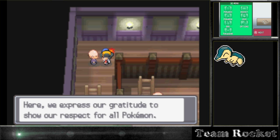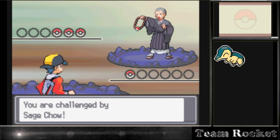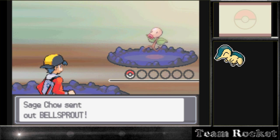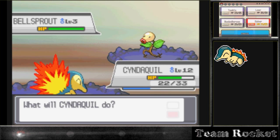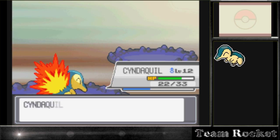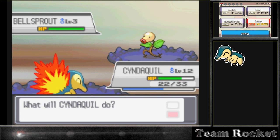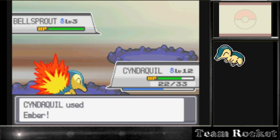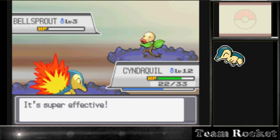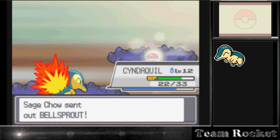'We stand guard here and express our gratitude to show respect for all Pokémon.' Onyx - I think he's a really good Pokémon. I do end up getting it, but I don't get a Bellsprout here since you can't catch them, or maybe they're just really rare. I checked the map and was confused looking at it. These Bellsprouts are no match against our Cyndaquil. Maybe if we'd chosen Totodile they would have done work with Bind, Whip, and Razor Leaf.